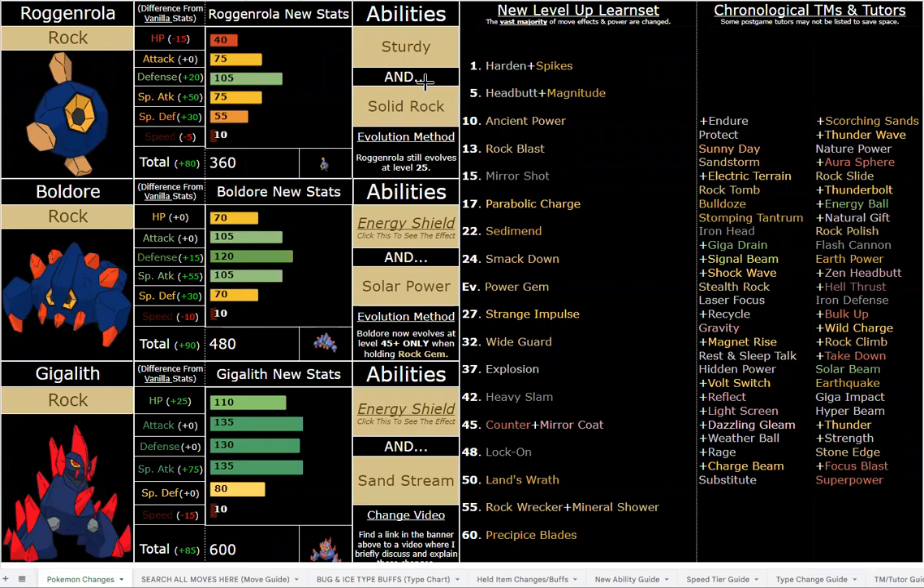I wanted Solar Power on Gigalith, but it's kind of not that good sadly. So I gave it to Boldore and had Gigalith keep Sandstream, because losing Sandstream would be a big loss. Even though they're pseudo now, the extra base total points mostly went to Special Attack and HP — but if you lost Sandstream they'd still be overall less bulky than before, which would be a shame.